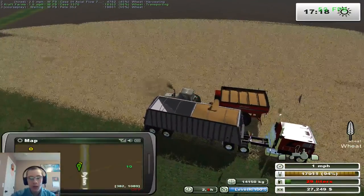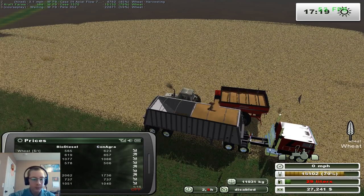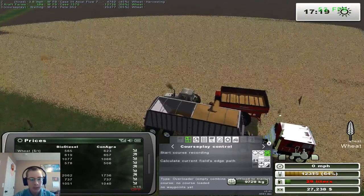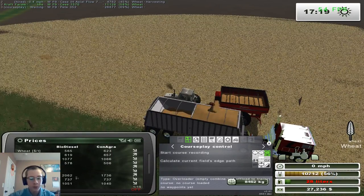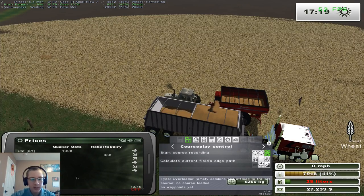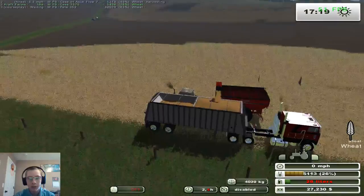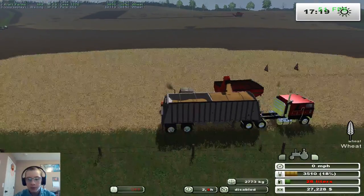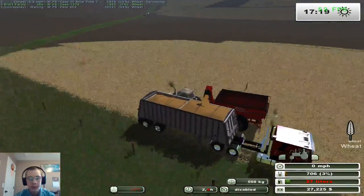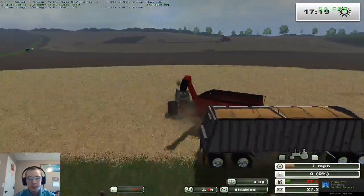We've racked up a whole lot of wheat — we're at 706,000 liters right now. The PDA is working okay. You can see all our crops; soybeans are going to make a lot of money — they're worth $2,000 a ton right now. It would be nice to have some oats because in two days and 16 hours there will be a great demand for them, but unfortunately we don't have any oats, and we won't have had time to plant, grow, and combine any by then.